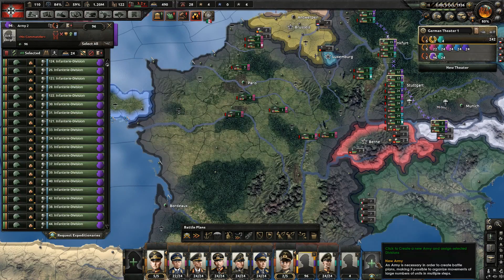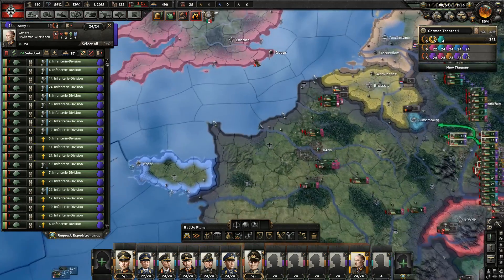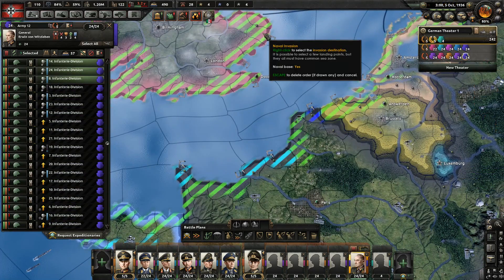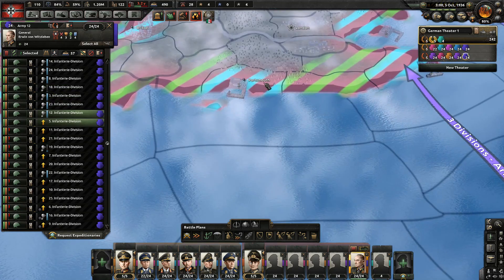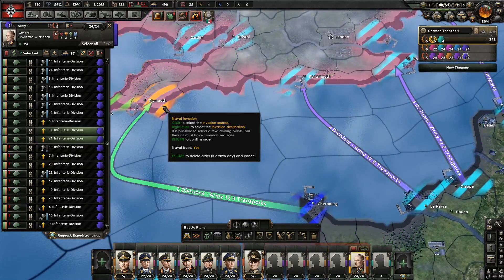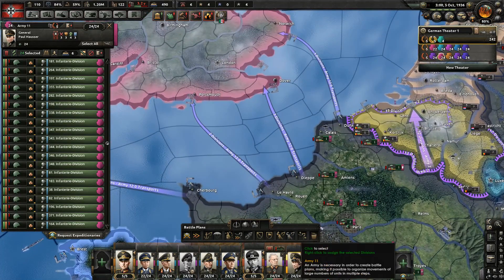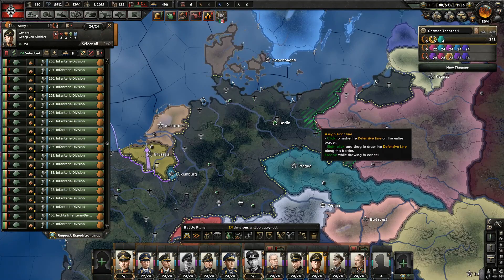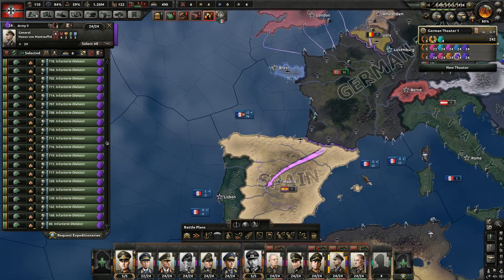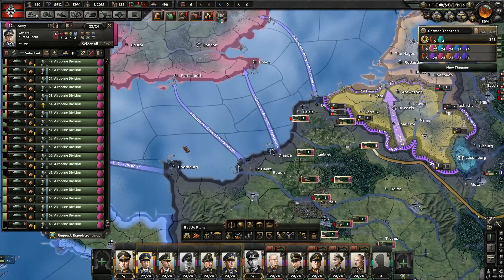Belgium is guaranteed — perfect. Now we're going to need several more armies of infantry. What we're going to do exactly is naval invasions and paratrooper invasions on Britain. I can only navally invade with 10 units at a time. You guys are taking this port, you guys Dover, you guys Portsmouth, and you guys Plymouth. I'm going to need about two armies to take care of Britain.